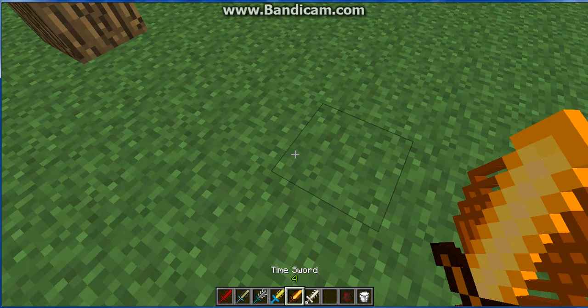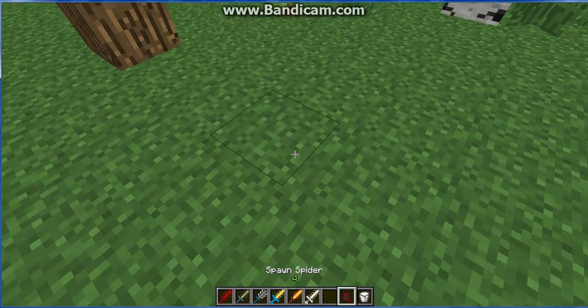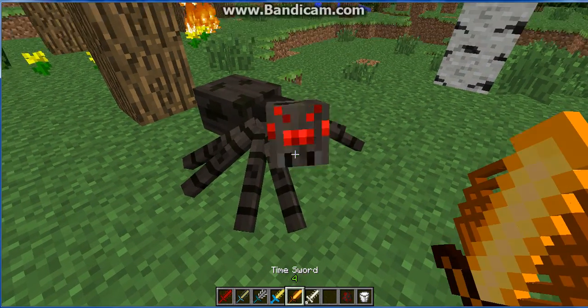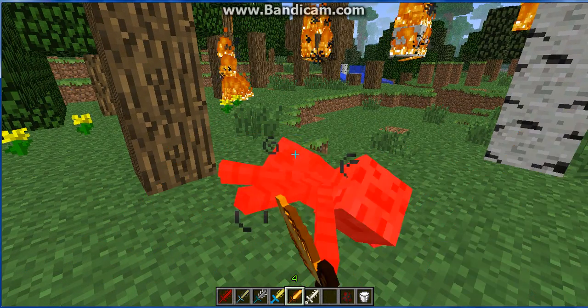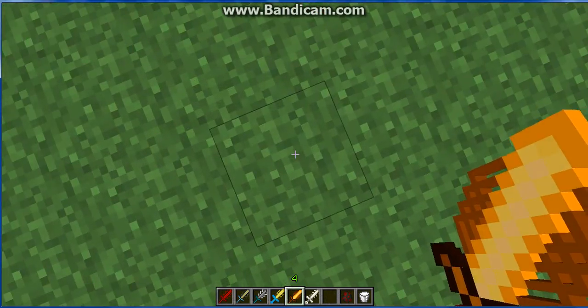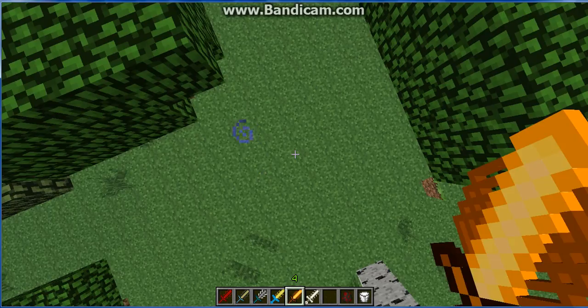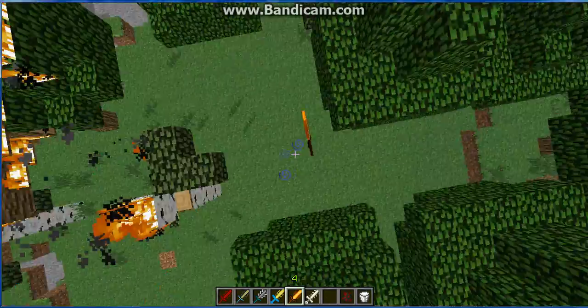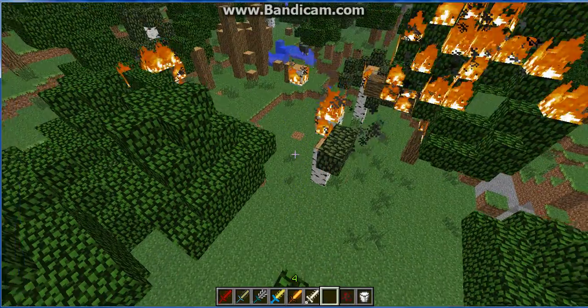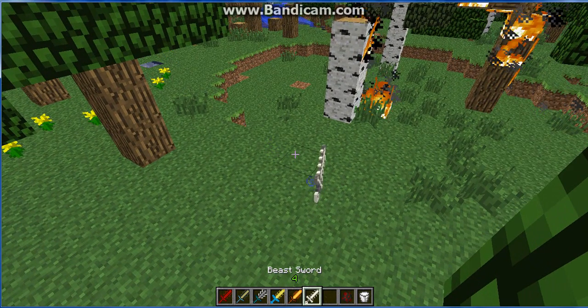Next we have the Time Sword. It will kill a spider — actually in one hit, because it gives it a special thing. And if you right-click it, it gives you night vision and invisibility. So I'm invisible — nobody can see me.